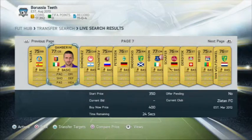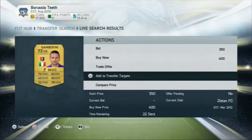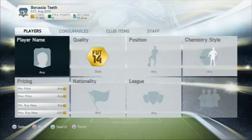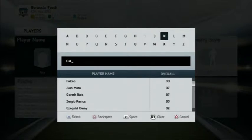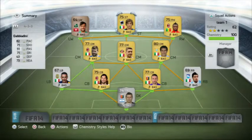My little brother picked 2 numbers, which is 7 and 2, and you go along 7 pages and pick the second player. And as you saw in this instance it was Gamberini, and so this is the team I've built around him.